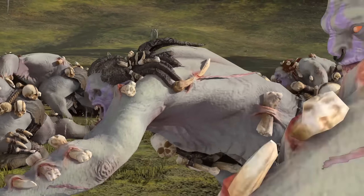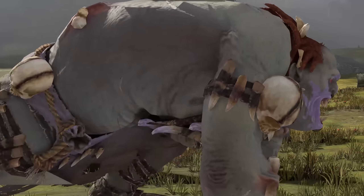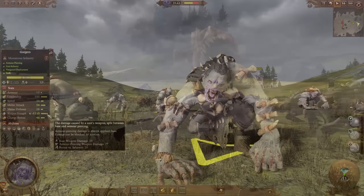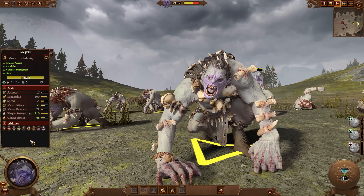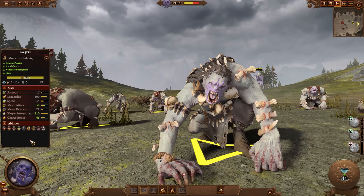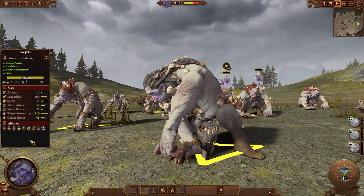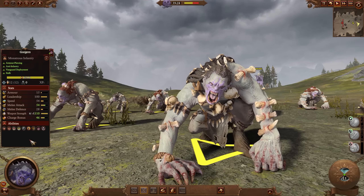At number three, we have a familiar, devastatingly ugly set of faces — the Gorgers, and they need some help. On launch day for Warhammer 3, Gorgers were stupidly overpowered; there could be no denying it. At 1100 gold, they were trading evenly against or beating their direct hard counters against elites who cost 1200 to 1700 gold — not just on the anti-large halberd side, but also against other large units like Warbear Riders and Minotaurs with big axes, both of which are bonus-versus-large units.